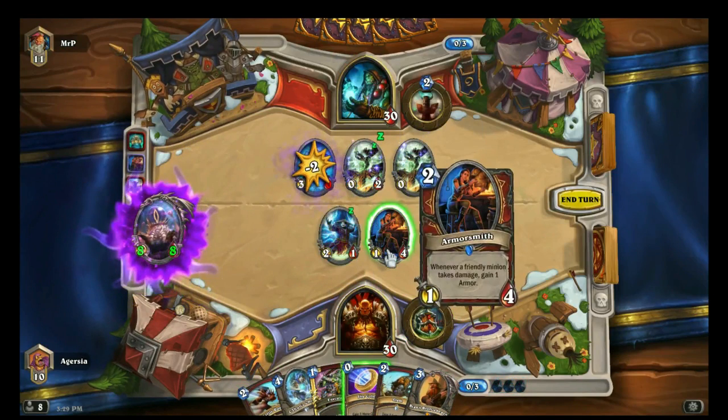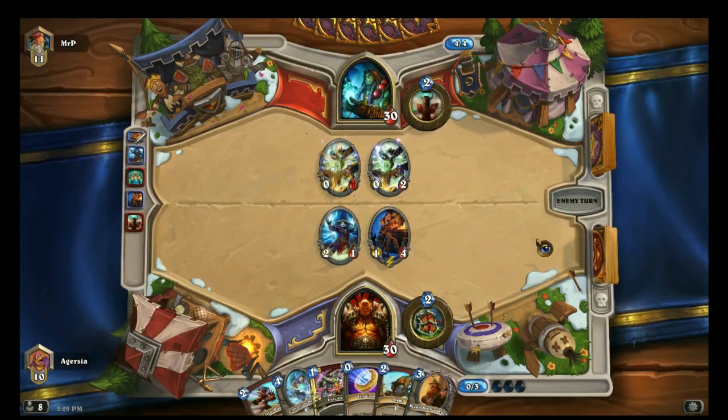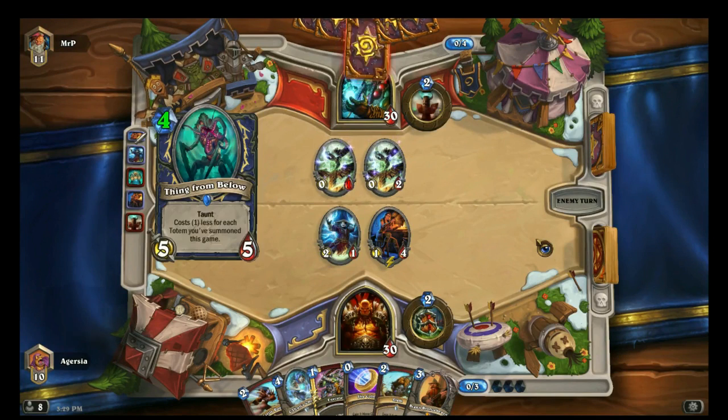There's Bran Bronzebeard, there's the Armorsmiths, there's a lot of the C'Thun triggers, there's Slams, Execute, Shield Slams, one Battle Rage just for some card draw if you need it. It's a very strange low-curve version of a warrior, which a lot of people might not be used to, but it's effective.